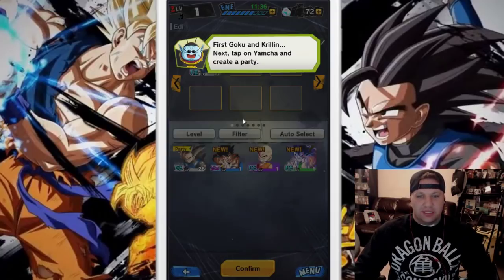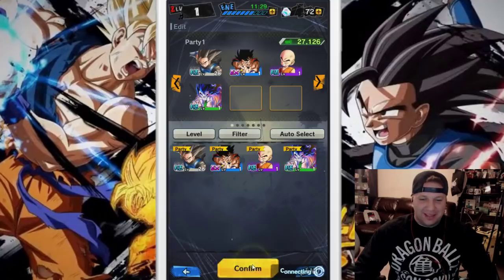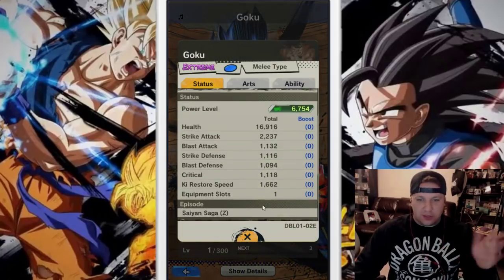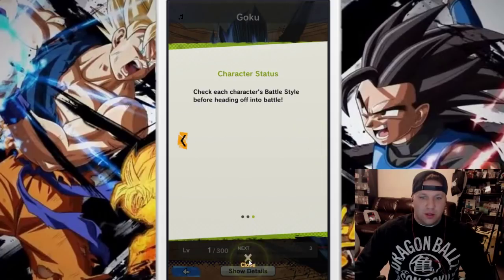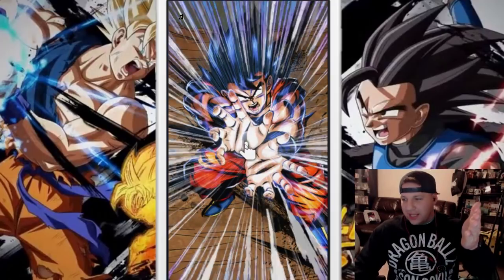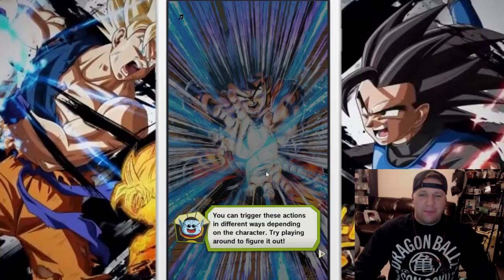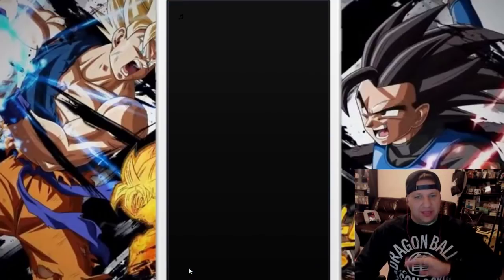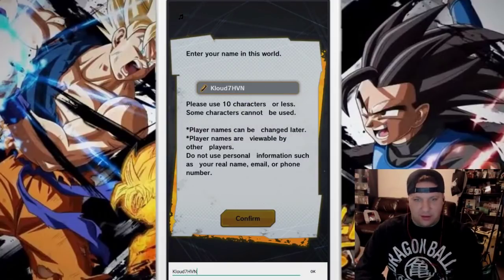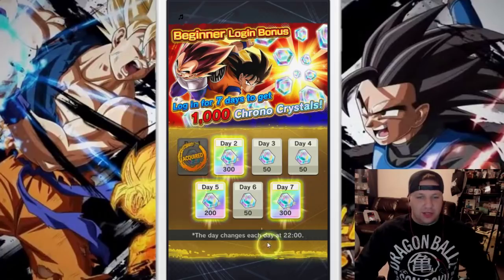It wants us to go to edit and select our team. Funny enough, they want us to take Yamcha off and then put him back on — shout out to Yamcha for always being last place. A cool thing about the game is it lets you go over the details of all your characters. It wants you to hold the screen so you can see the animation — Goku's summoning and then shoots a Kamehameha blast. Certain cards will have these graphics on them; it's just so cool. The name you can change whenever you want — I'm just gonna put it as cloud7heaven.